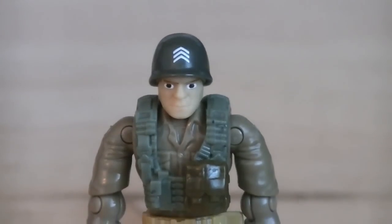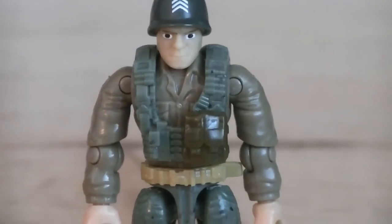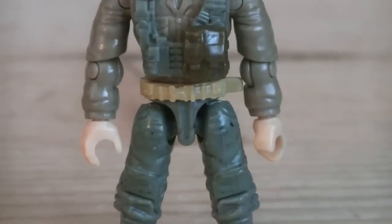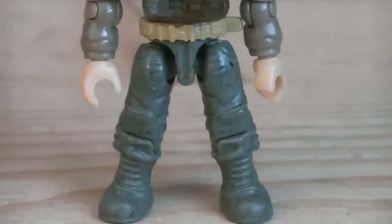The second minifigure is an Allied sergeant, whose rank is indicated by the three white stripes printed onto his helmet. He's wearing a green combat vest with one brown ammo pouch and a basic uniform, with the pants painted in green and the shirt painted in brown.